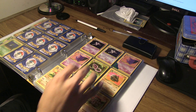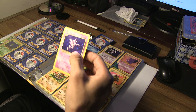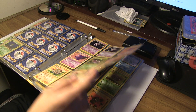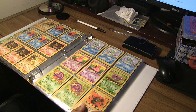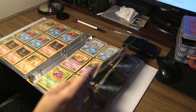Here's a Fossil pack — I got two extras of Haunters. There's also Geodude, Graveler, and Kingler. Out of almost all the cards that I have, these may be the most mint or near-mint cards.